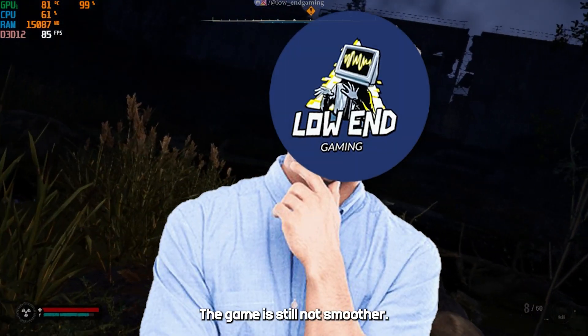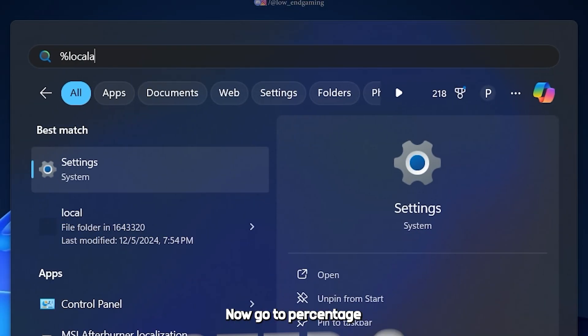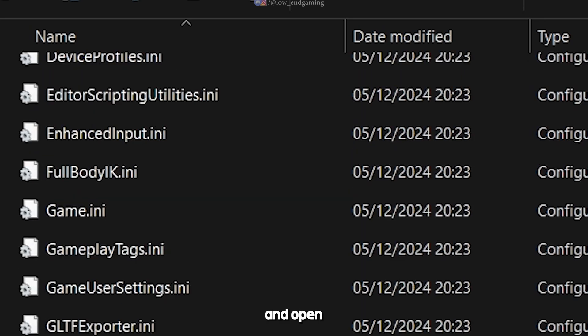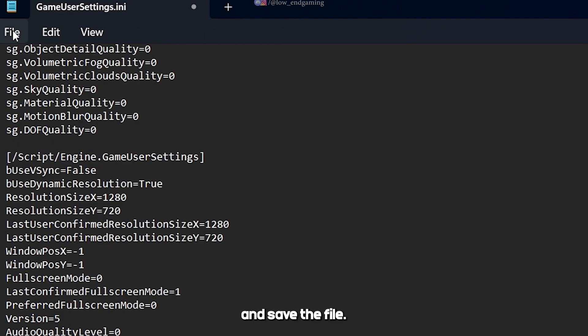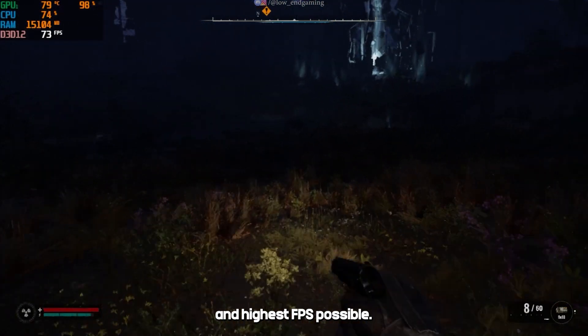If the game is still not smoother, go to %LocalAppData%, then Stalker 2 > Saved > Config > Windows, and open the GameUserSettings file. In the scalability groups section, change all the values to 0 and save the file. After this, your game will run on the lowest settings and highest FPS possible.